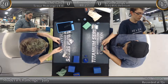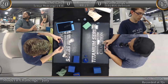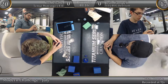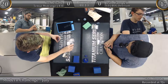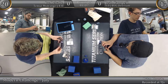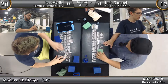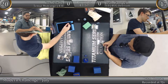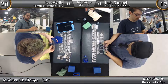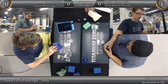Joe top-decks a Goblin Dark Dwellers — that's quite good. It's going to allow him to flashback that Visions for free. There's a fetch, goes out of 16, take two down to 14.